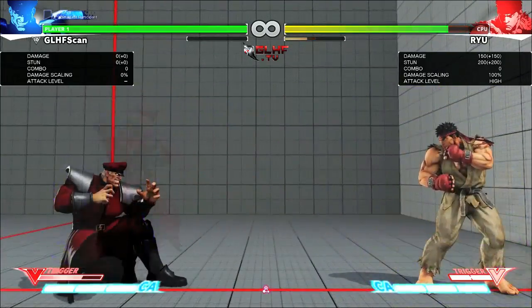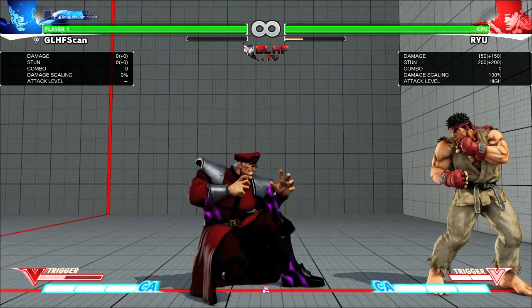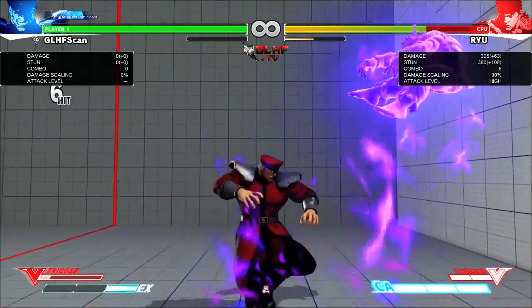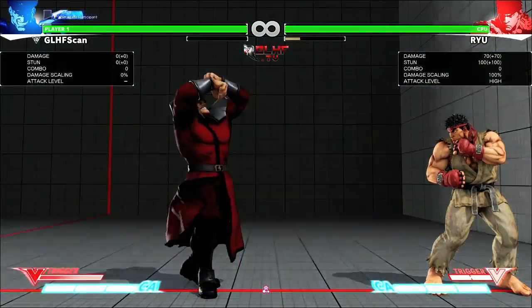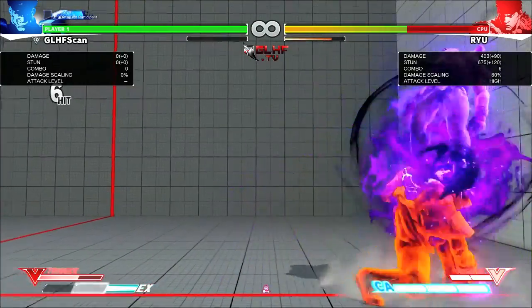But most importantly, and the real reason you're using V-Trigger, is the ability to EX cancel special moves into other EX moves with minimal if any charge buffering. This is how you're going to get the absolute most out of your M-Bison damage.